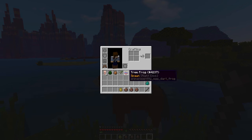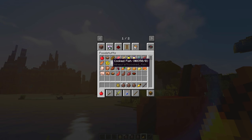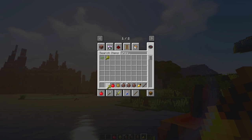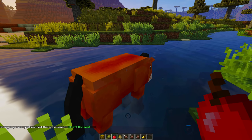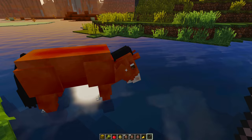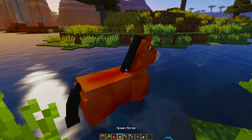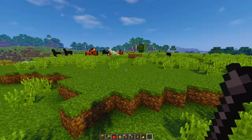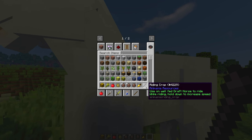He might be hungry now. Let me try the golden carrot again. I don't think he wants golden carrots. I'm gonna run through some other food that a horse might like — let's try apples, and let's also try wheat, and we'll also try a hay bale. He's gotta like one of those. I earned the achievement: Draft Horses! I think they like apples. I think they like wheat as well. He was just drinking — that's so cute. This says: use on a well-fed draft horse to ride; while riding, hold down to increase speed.